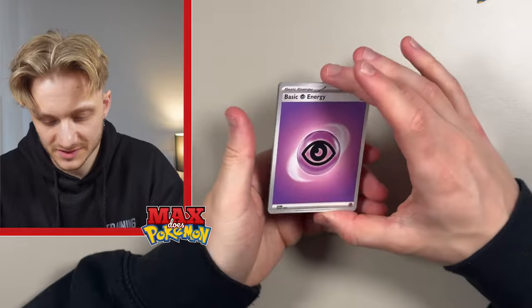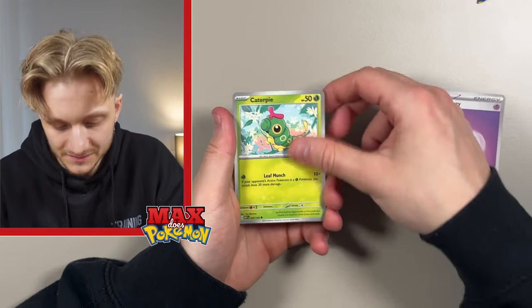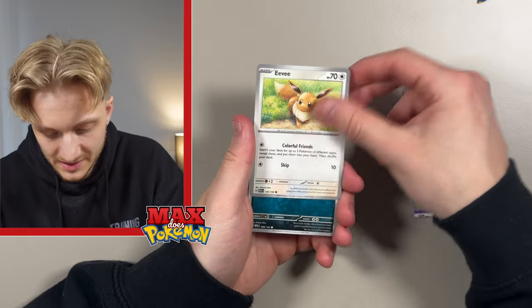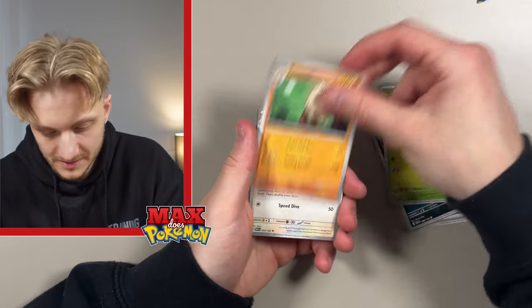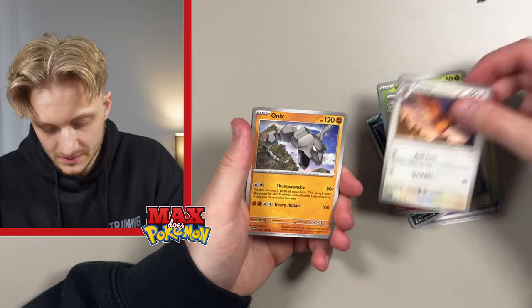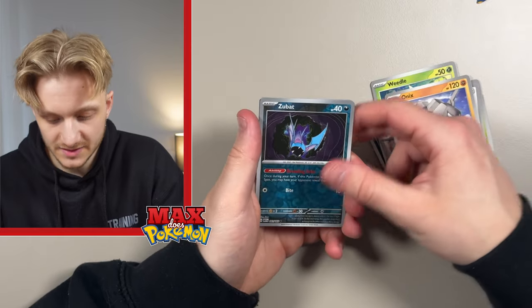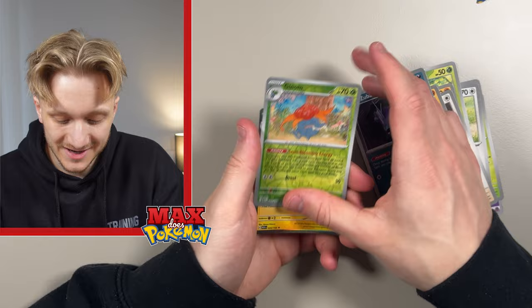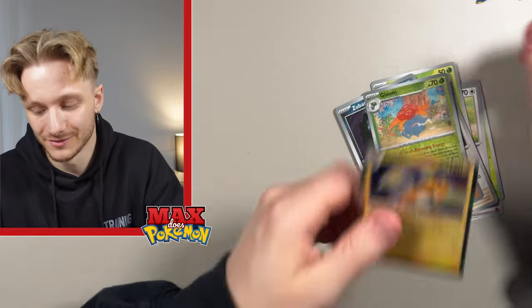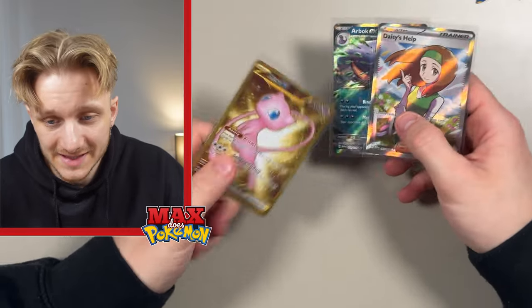Let's do this last pack very slowly, hoping this is where we get our Illustration Rare. Caterpie, Eevee, Grimer, Weedle, Primeape, Firo — just a reverse Zubat, reverse Gloom, no Illustration Rare, and into another Holo Raichu. So yeah, a little bit slim on the pulls there from 151.